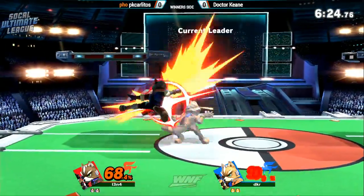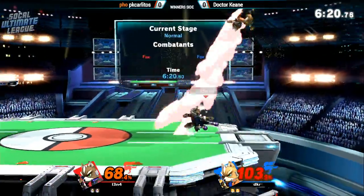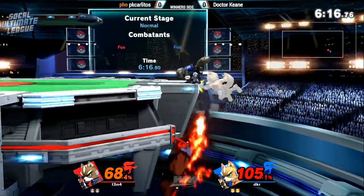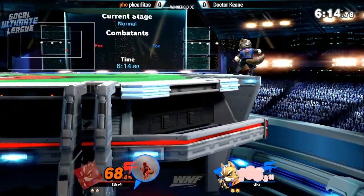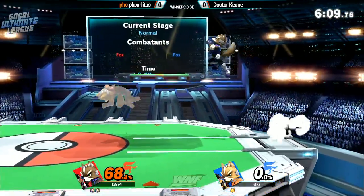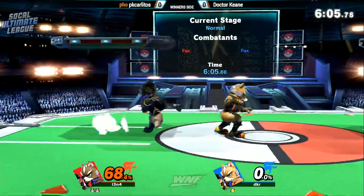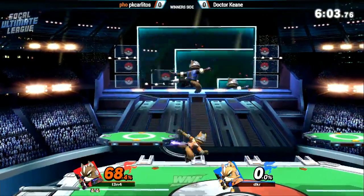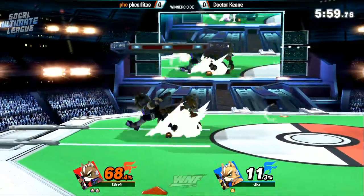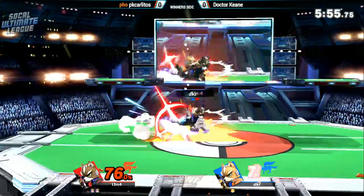One thing each Fox is doing incorrectly is that they're getting dash attacks but they're not reading the DI, or they're launching correctly but not following up. So essentially each Fox is landing for free and then punishing the other Fox. It's a bit sloppy, but right now PK Carlitos is taking advantage of the spaghetti on the tip.